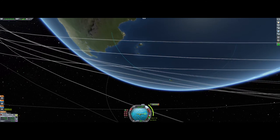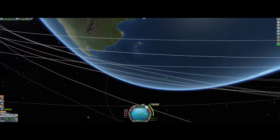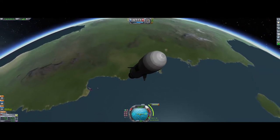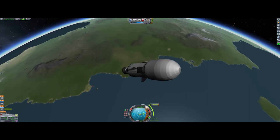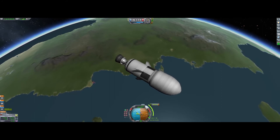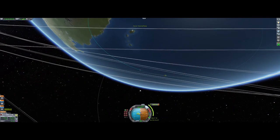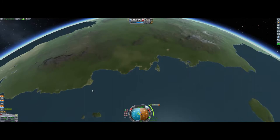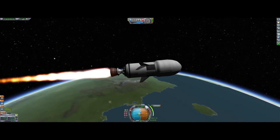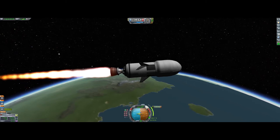You see this blue thing right here — when you get close to it, start to have a little bit of throttle. You want this yellow thing to be on top of that blue thing. Then press Z for full throttle and go full speed. Yeah, this is pretty much it — it's very simple, I learned it myself.